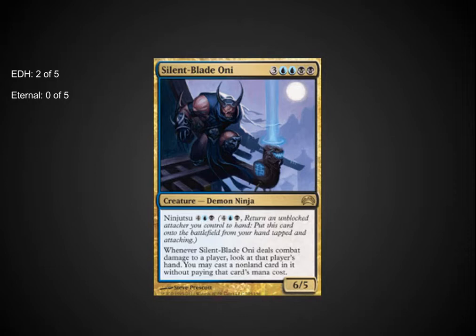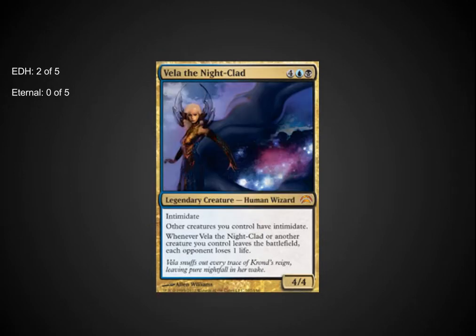Silent Blade Oni is a 6/5 with Ninjutsu 6 that allows you to cast spells out of your opponent's hand — great to play against that blue player sitting there with too many useful spells after everybody else has emptied their hands. Wonderful EDH card. Veil of the Nightclad I've already had used against me as a commander — Intimidate for all of your creatures means the game is going to move forward and you won't end up with a wall of creatures stopping your smaller ninjas from attacking. Great commander, very happy to see it, and very good artwork.